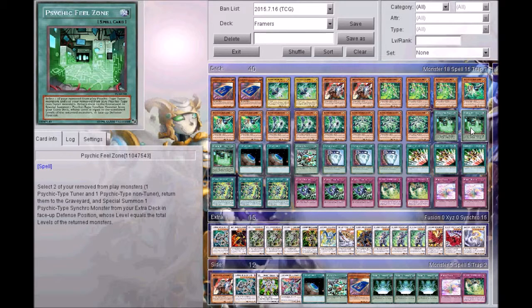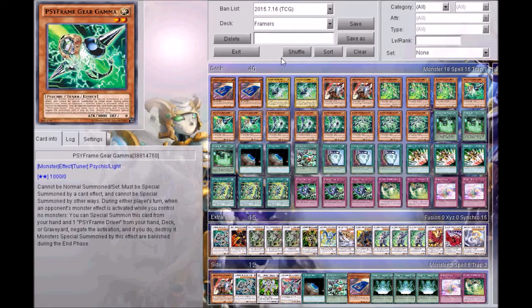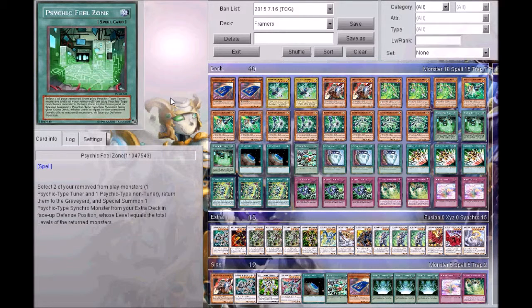I play three Psychic Field Zone. It's pretty much just instant synchro from your banish pile into any psychic monster. You can cheat this if you banish a Ghost Ogre and Snow Rabbit and a Ciphering Driver, and you can go into Overmind Archfiend, which is absolutely amazing in this deck — you're able to get back drivers and et cetera in case they kill it. I want to play three Ghost Ogre and Snow Rabbit because I'm playing three Psychic Field Zone so I can go into double Overmind Archfiend.